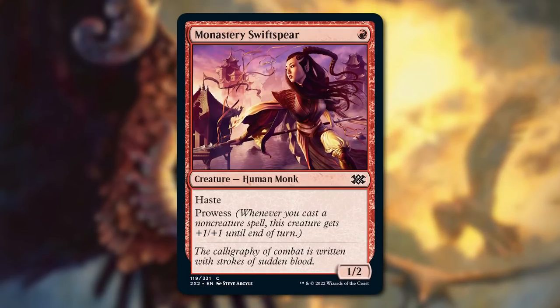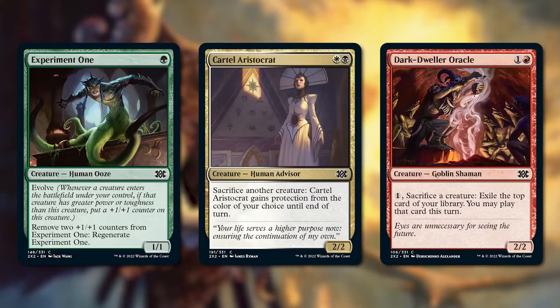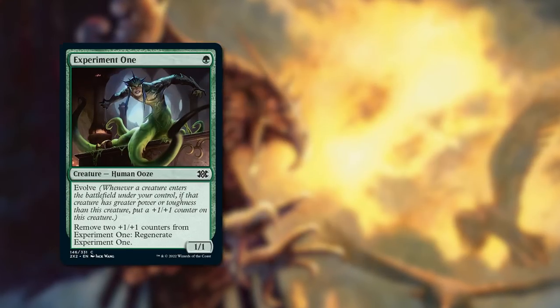And while big-name cards like Monastery Swiftspear might be what you're hearing the most about, there are a lot of other cards showing up. And today, I want to tell you about two sweet new brews that caught my eye.